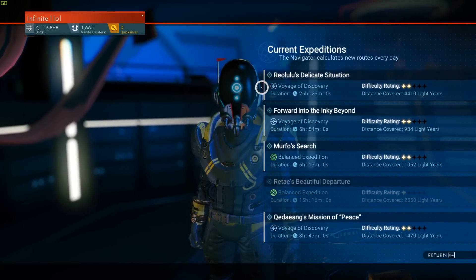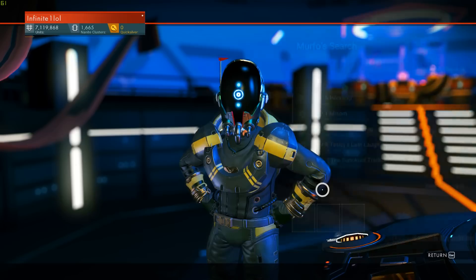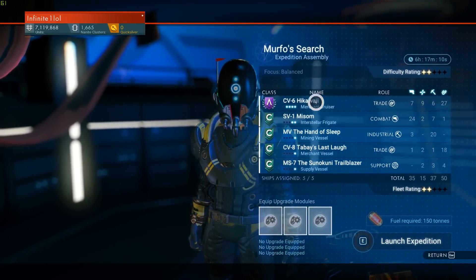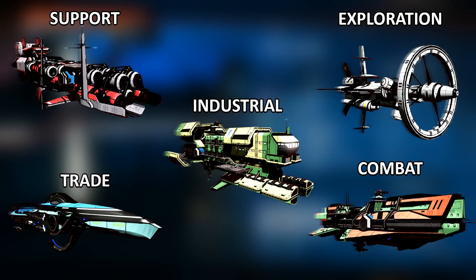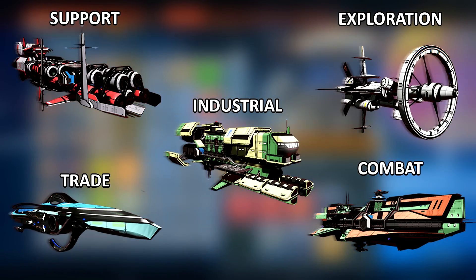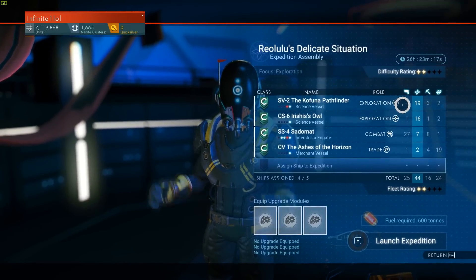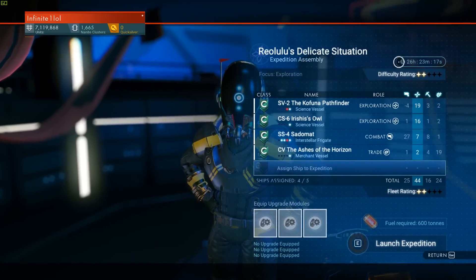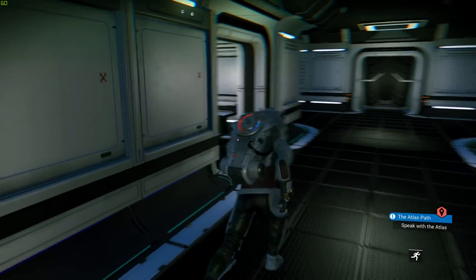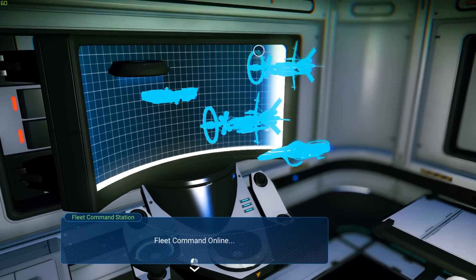You will want specialized groups that can excel in any area or situation. For a Voyage of Discovery expedition, send exploration frigates. Always have a support vessel in your fleet no matter what, as these are very good at reducing fuel costs. Combat vessels go in combat missions, exploration vessels in exploration missions, trade and industrial for their respective missions. In balanced expeditions, you'll want a nice selection of each role, since balanced expeditions provide a randomly generated combination of all four roles. Fleet ratings should be equal to or above the difficulty rating to maximize your success.